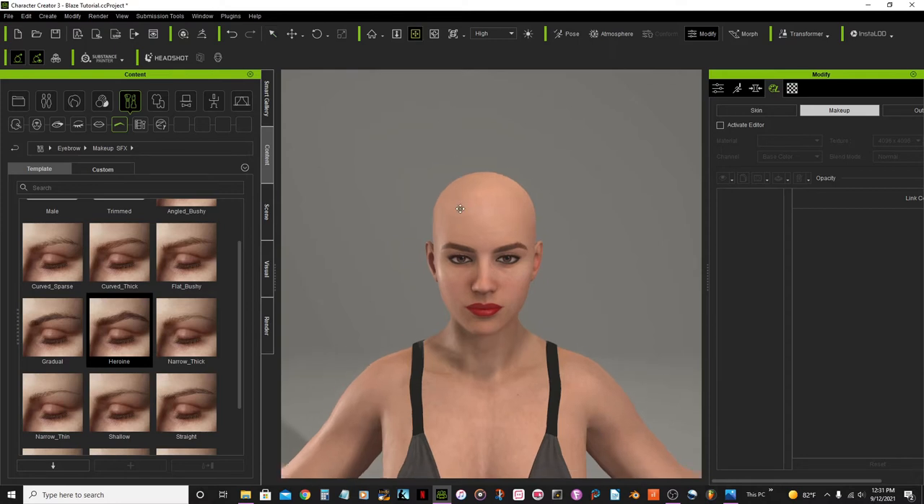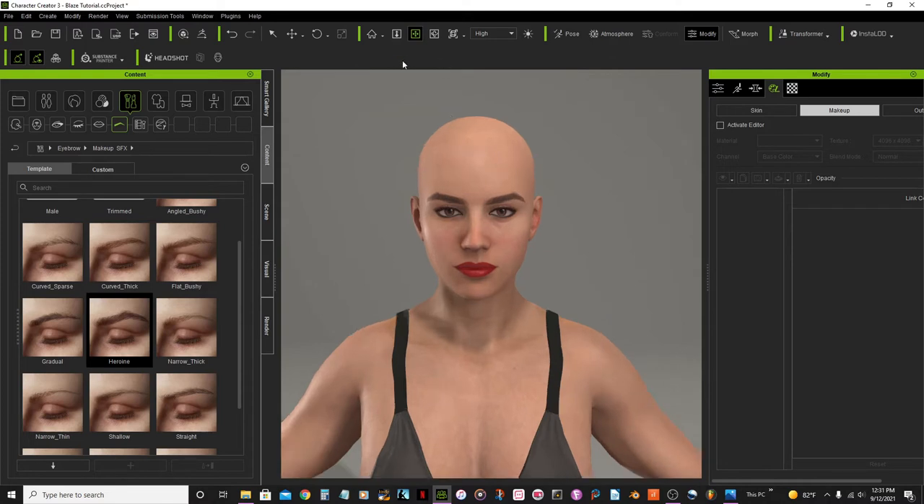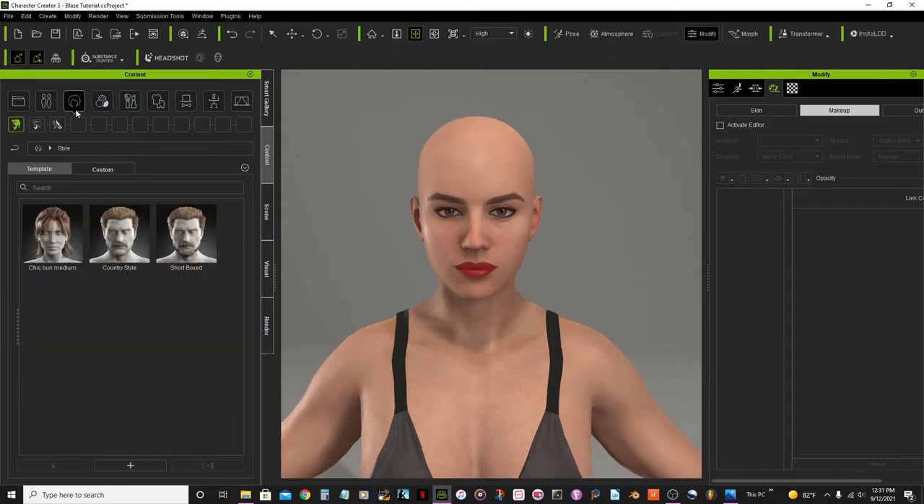Now I'm going to add some hair. I'll select the hair option.